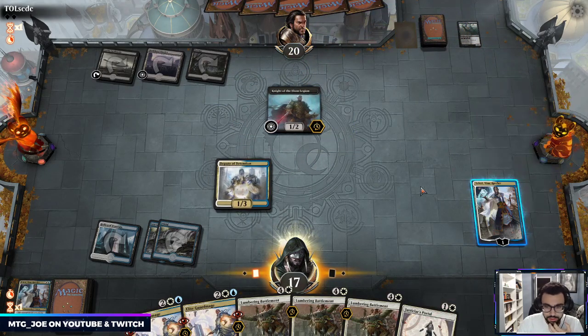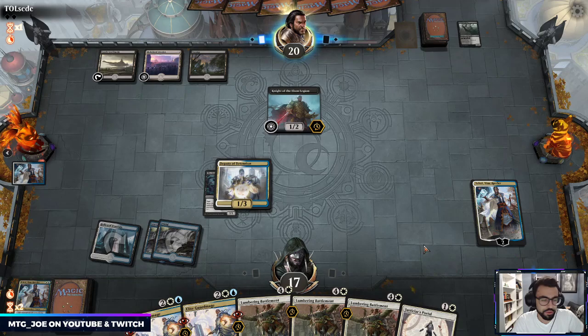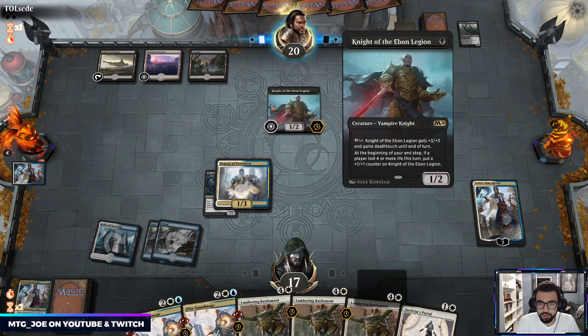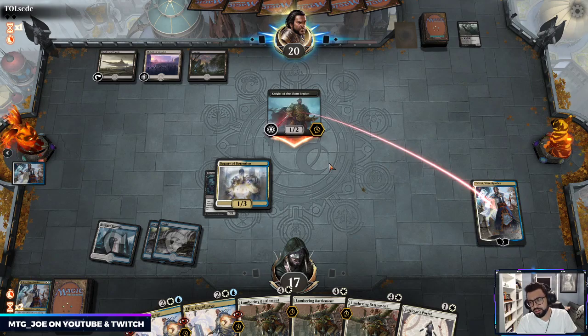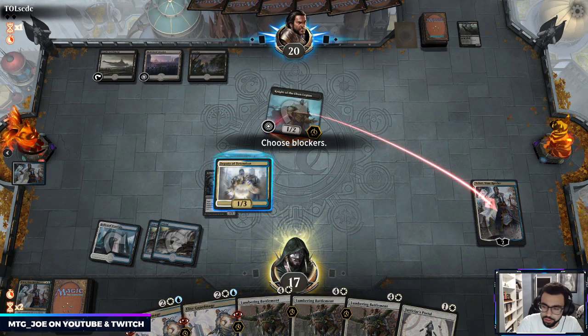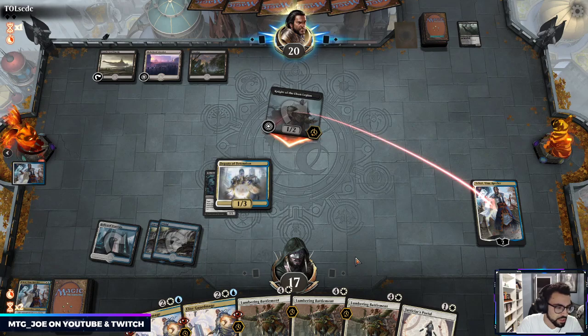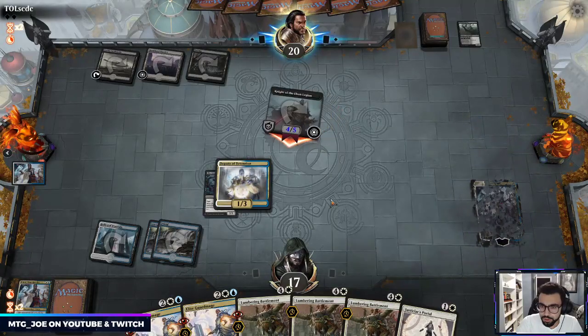I'm going to exile this because they still need to pay mana into the Knight to kill Teferi, so that will take their whole turn — I'm really just trying to buy time. If they play similar cards I can just bounce with Portal. I've been playing a lot of Gruul since the ban; it's one of the tougher matchups for Oko. If they can get the Embercleave down, and because their stuff gets tokens, the Knights deck is pretty easy — you can usually just stomp them.